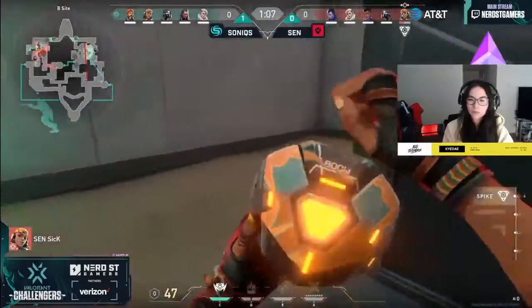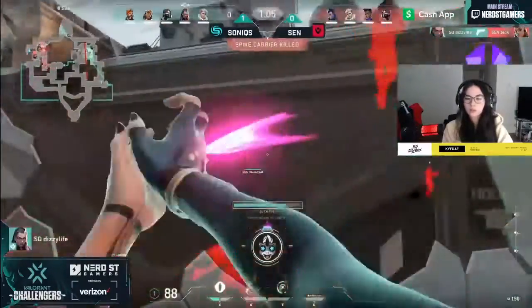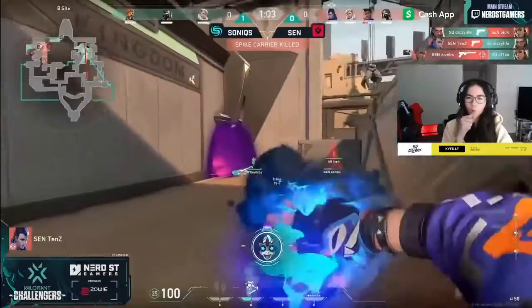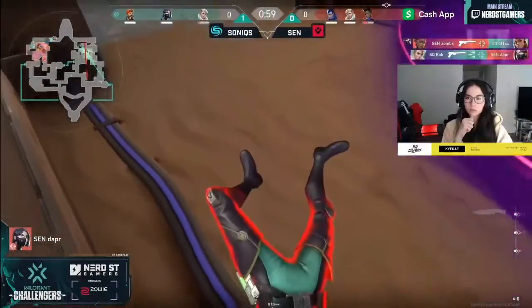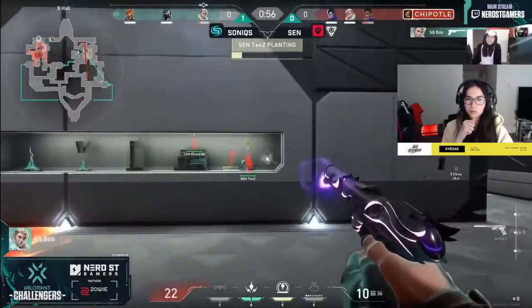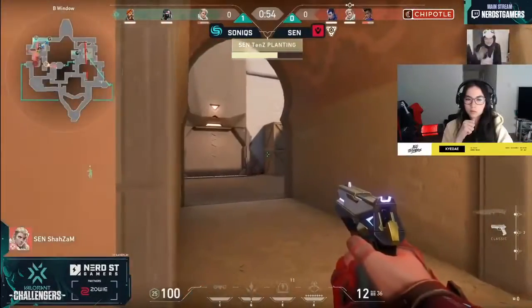It's working out. Sully's Sick now from around the corner — still has that boom bump they're gonna be able to use it. Dizzy trying to run away and it's TenZ and Zombs combining at the exact same time for two very quick kills on site. Sonics however still have Bob over towards that elbow side, gonna be able to get a quick one.